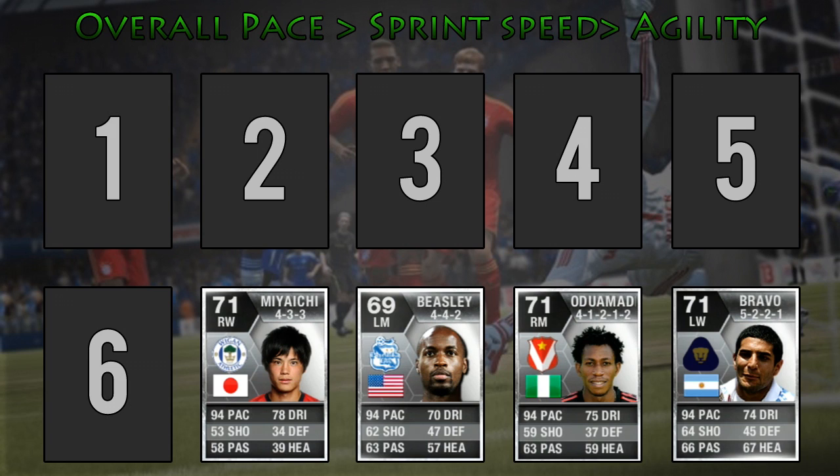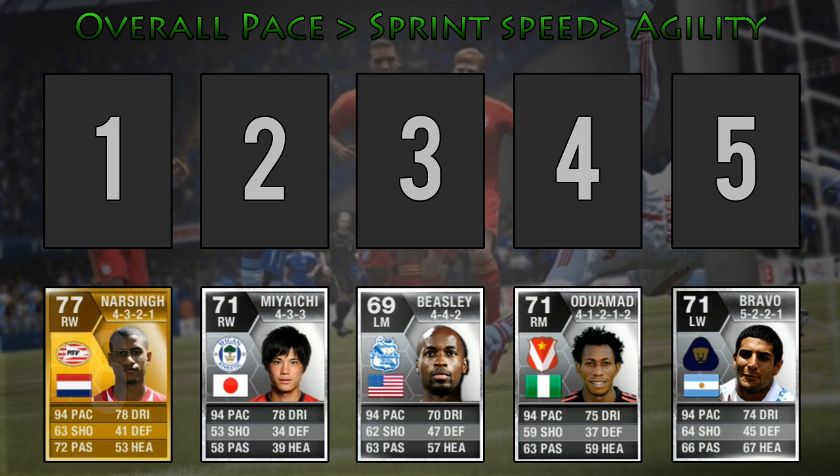Moving into the 6th spot, stepping up the overall pace a bit, is Narsing with 95 acceleration, 93 sprint speed and 83 agility. He would also make a great player in a Dutch or Eredivisie league team.